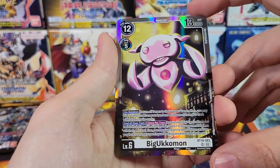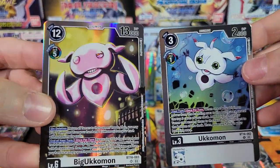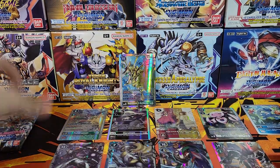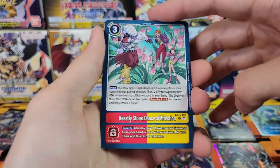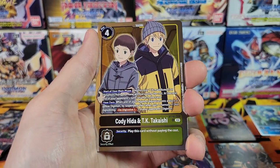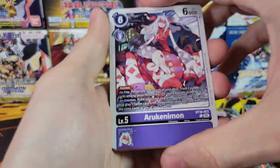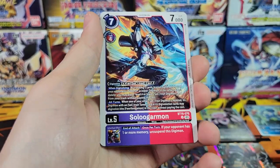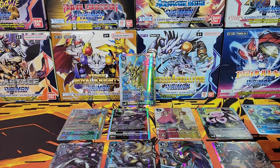All right, that brings us up to nine — two packs left. Let's see if we can beat the first box. Definitely beat the first box in terms of value, I'd say. Cody and TK, followed by Bruh. How do you do that TikTok noise? Bruh. Darkdramon and Hackerjudge — so tied with our first box in terms of number of hits.